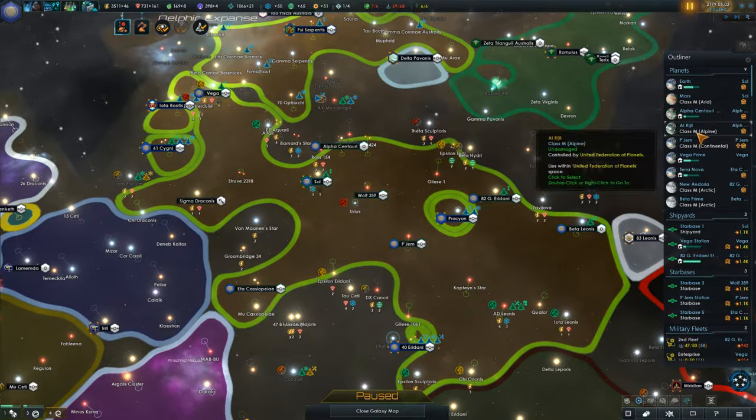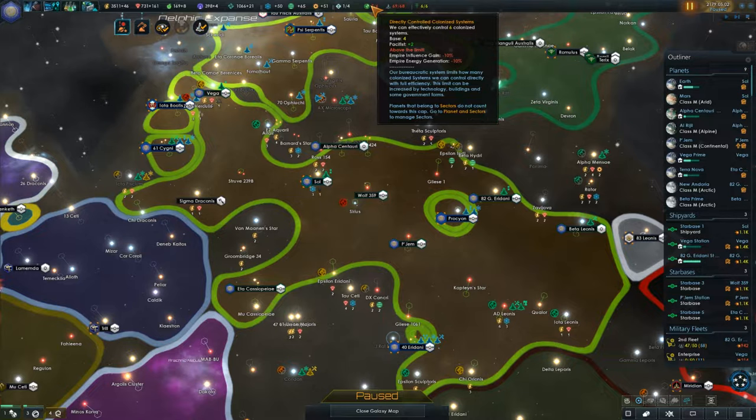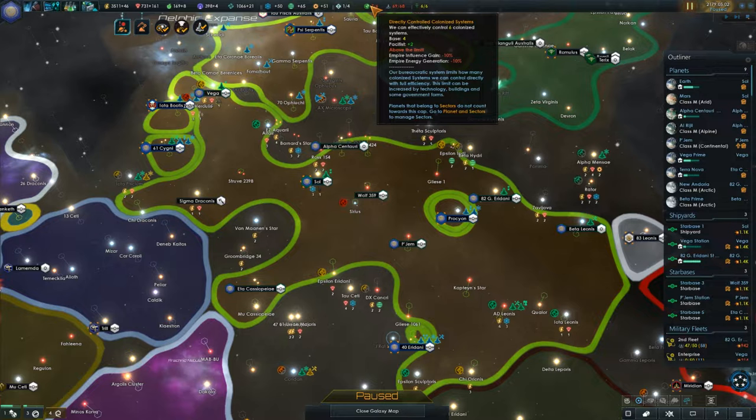If we're being technical, this is the home world of Centaurians, so that shouldn't count as a colonized planet either. Maybe it's because it's a planet we didn't start with. It's a little confusing, the fact that we have nine planets and it's saying we have seven. In any case, we are above the limit — Empire influence gain minus 10%, Empire energy generation minus 10%. The influence gain is the big problem.